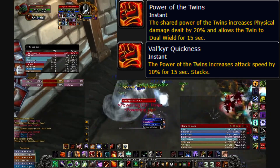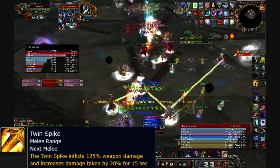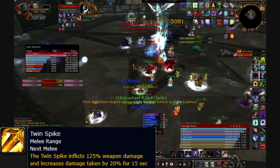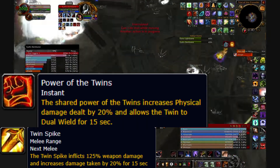Heroes should watch the tank of the non-casting Valkyr. Lastly, Twin Spike: this ability hits for 125% weapon damage and increases damage taken by 20% for 15 seconds. Tanks can consider using a defensive during this ability, but the Twins don't hit tanks very hard to begin with, and it's more important for tanks to save their bigger defensives for Power of the Twins.